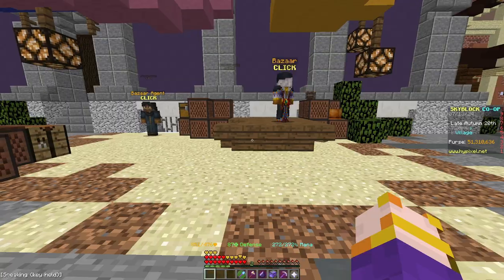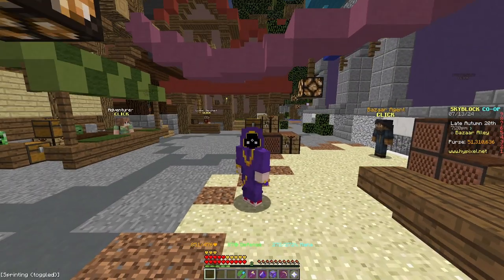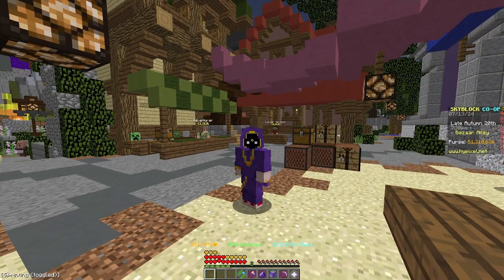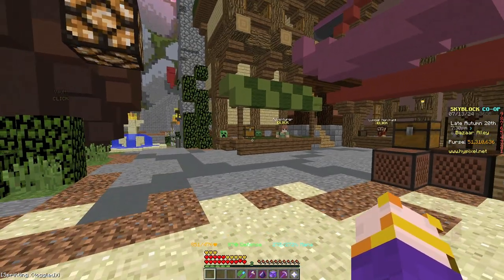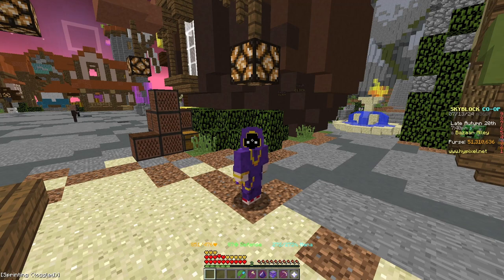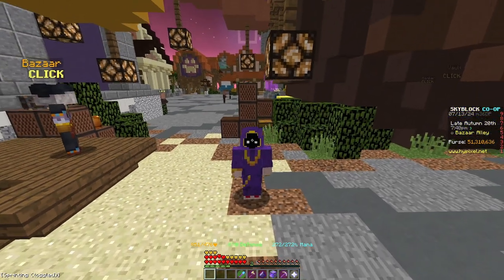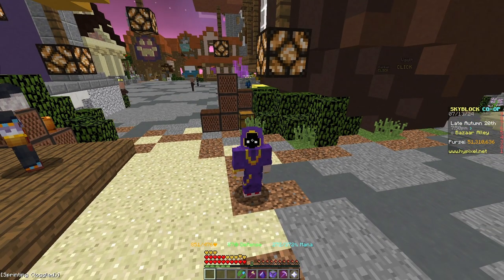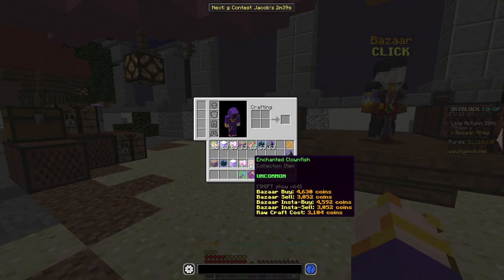As an early game player, I watched a lot of YouTube videos on how to Bazaar flip and all these things. One thing I really liked was Bazaar flipping — buying stuff from the Bazaar and being able to sell it to the NPC just to make quick cash. I'd do this every day and make like 2 to 3 mil. Some people underestimate it but it's really really nice.